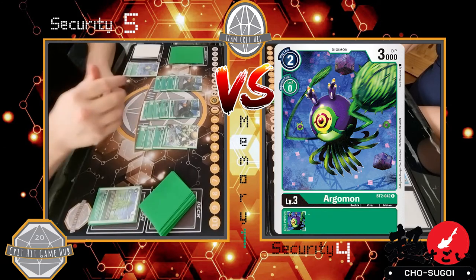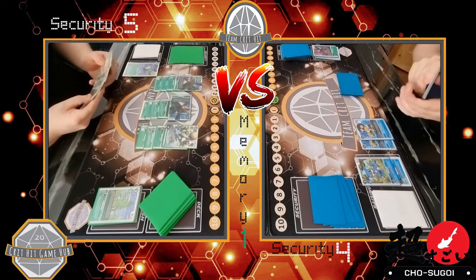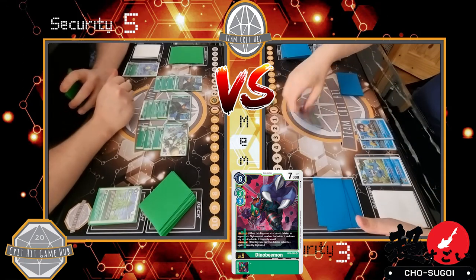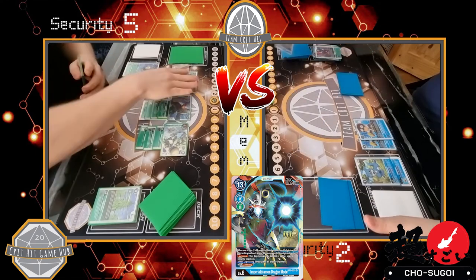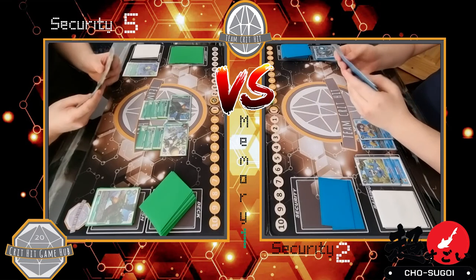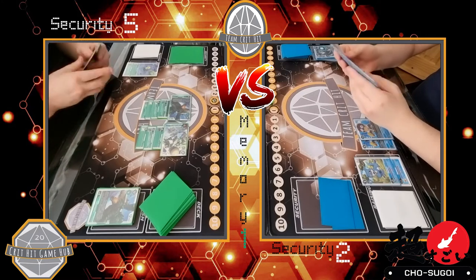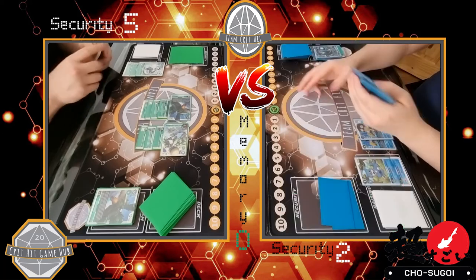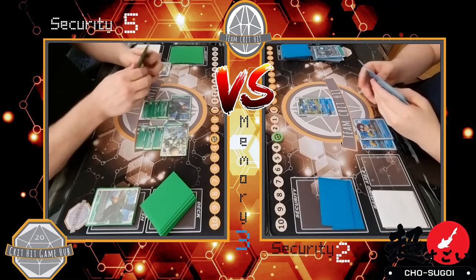Green plays an Argomon on top of the Minomino, drawing a card. Cerismon swings over the Imperial — it does have Galgamon giving it plus 1000 DP — and Mecha swings for one. Mecha would have swung for two but something goes wrong. Cerismon swings again and hits an Imperial Dramon in security, so that dies. Green plays a Gargomon for one on top of the Argomon, then plays Blossomon for three, since Davis puts memory to three anyway.